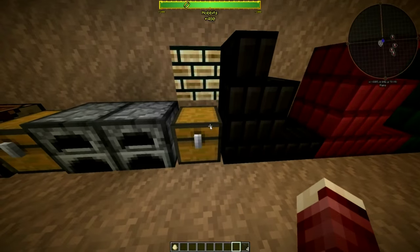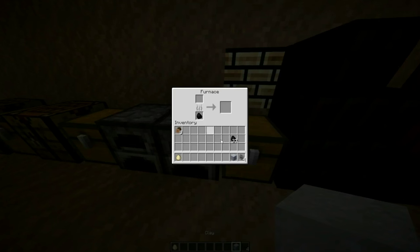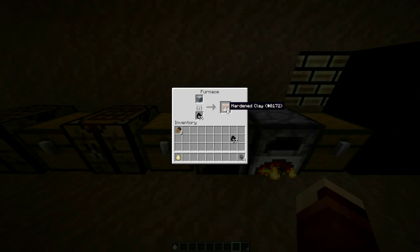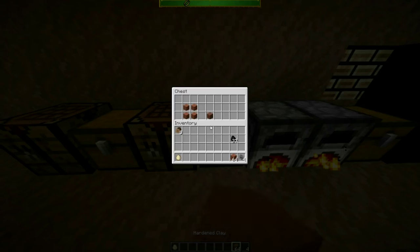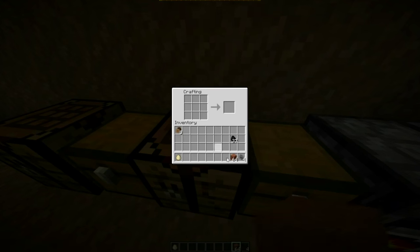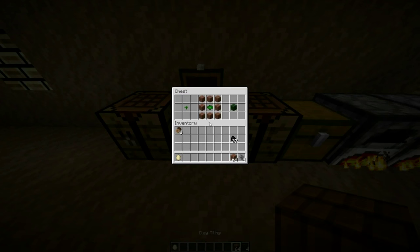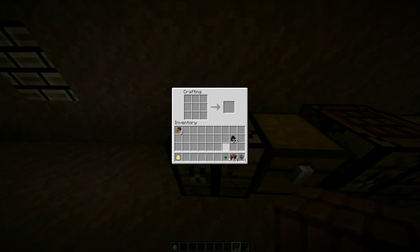Now, to make these Legos, what you need is four clay to make a clay block. Put that clay block into a furnace — hardened clay comes out, pretty basic. Now, with that clay, you make the clay tiling. This is very important that you do this first. And I'm going to make some right now. There you go — because you can only color them after, so keep that in mind.